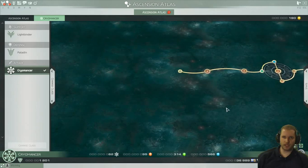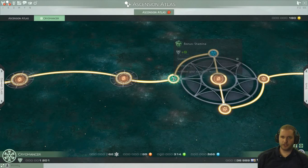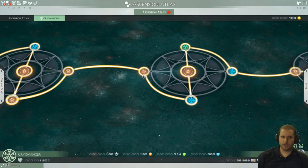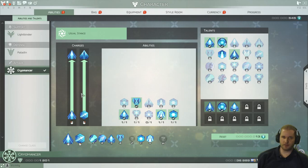The way you unlock skills and get stat points is on their tree. This is the Cryomancer tree — you start here and unlock different abilities as you go along, plus minor stat boosts. These minor stat boosts apply to all of your characters. You also get new abilities and talents, and on the ability and talent selection screen you can choose between different abilities in each slot and a bunch of different talents that modify those abilities.